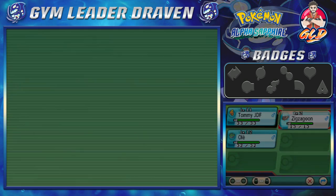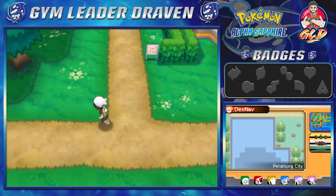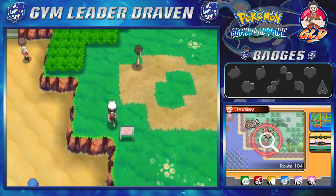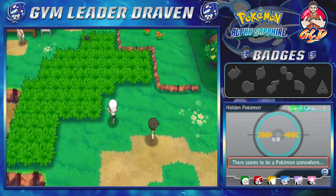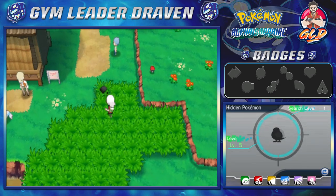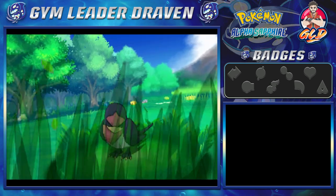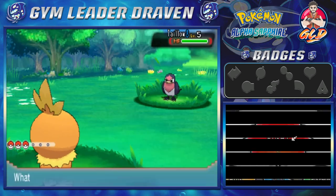We're gonna be making our way to Rustboro City, capturing a boatload of Pokemon along the way. We got a Pokemon in our sights right here — it's a level 5 Tailow. Many of you guys would want me to capture this, so that's what we're gonna be doing. Here it is, a level 5 Tailow at a proper level.